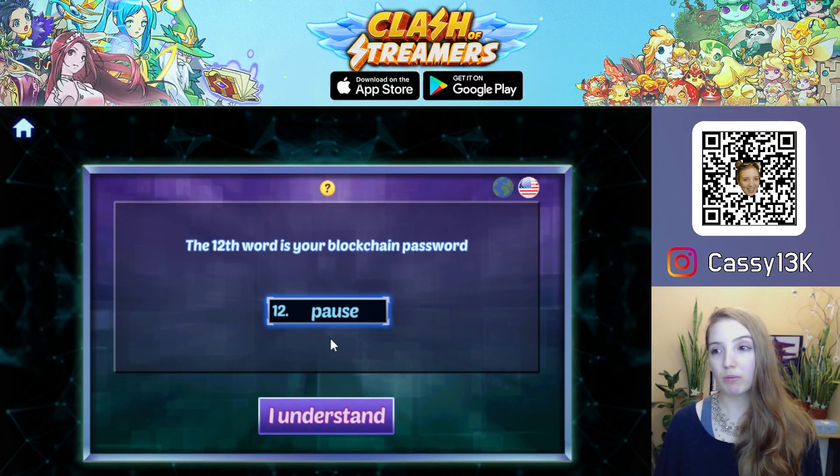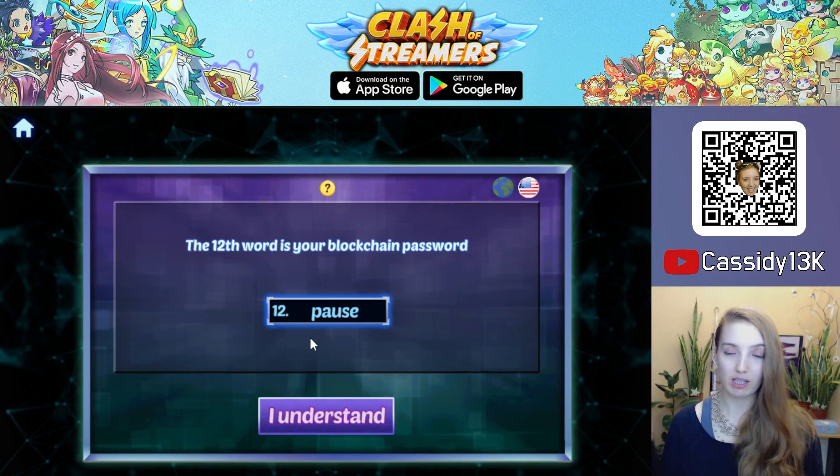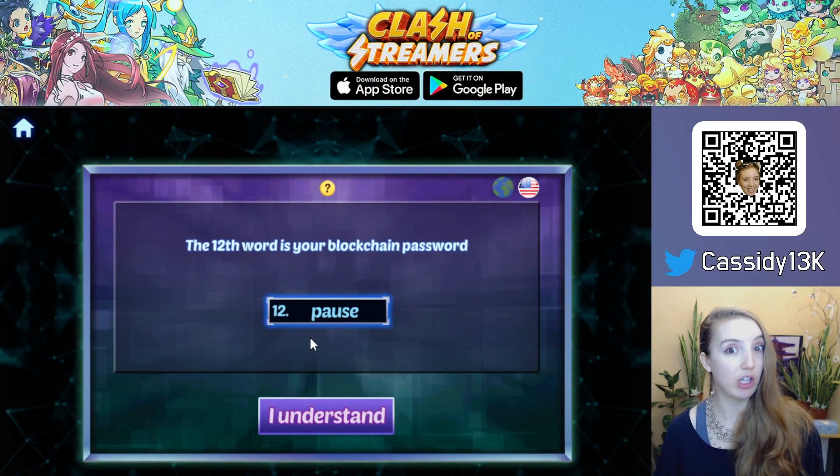Once you've written it down, you'll be asked to confirm some words, and then you'll be given your 12-word passphrase, which is the key you use to log into your wallet. Every time you reboot the game, the wallet will be locked for your security and you'll need to enter the 12-word passphrase to unlock it. You won't need to enter all the other words unless you're re-importing your wallet, for example if you change your device.